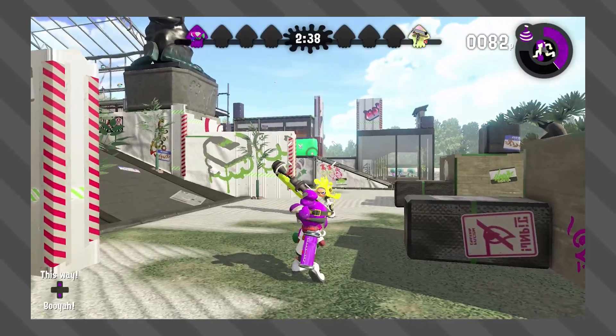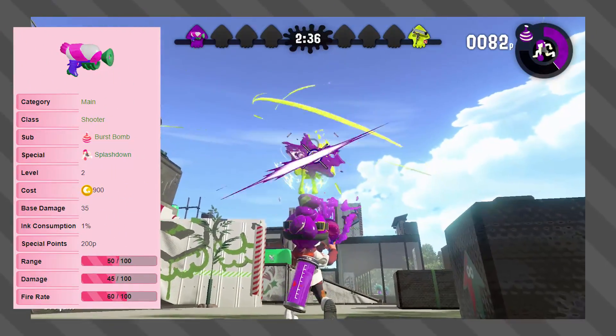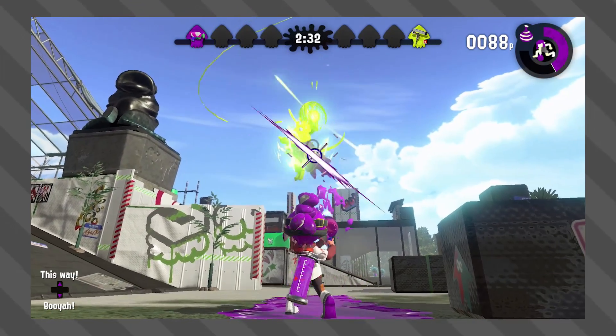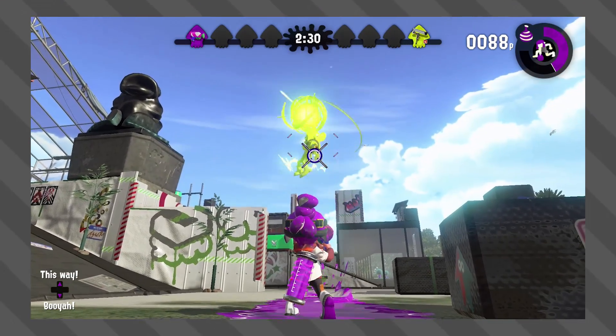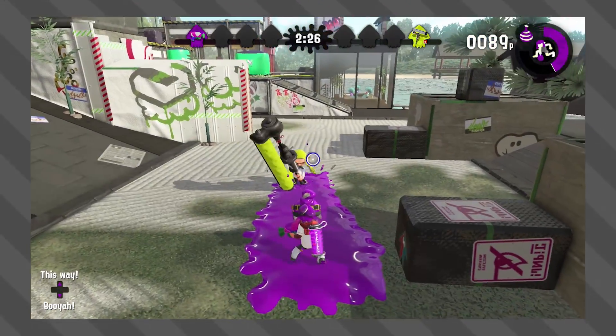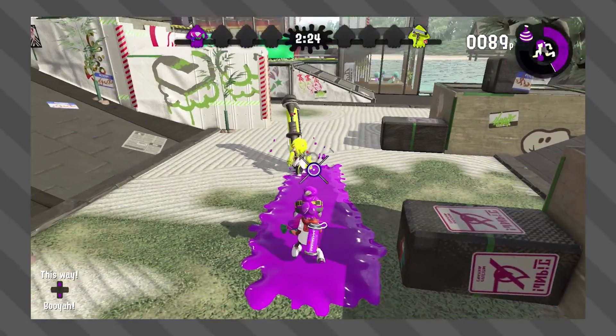First up, we have the most simple of weapons, the Splattershot. This may not be the strongest weapon in its family group, but the Splattershot has a base damage of 35, and as you can see, trying to splat the Booyah Bomb in midair, it takes around 24 direct shots to break the armor, which is pretty crazy.